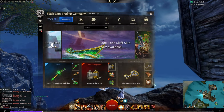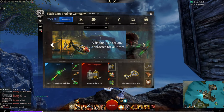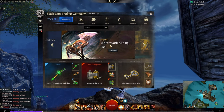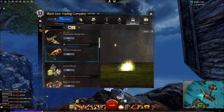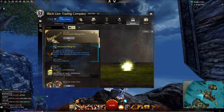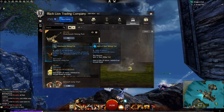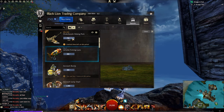Hey guys, so today we got some new stuff in the gem store. Let's start with the Watchwork Mining Pick — it comes with a Glyph of the Watchnight. It was 1000 gems and it went down to 750, so that's pretty much 10 dollars. That's pretty good actually.